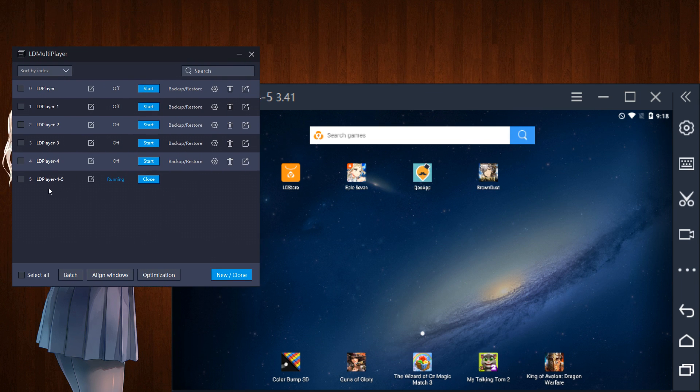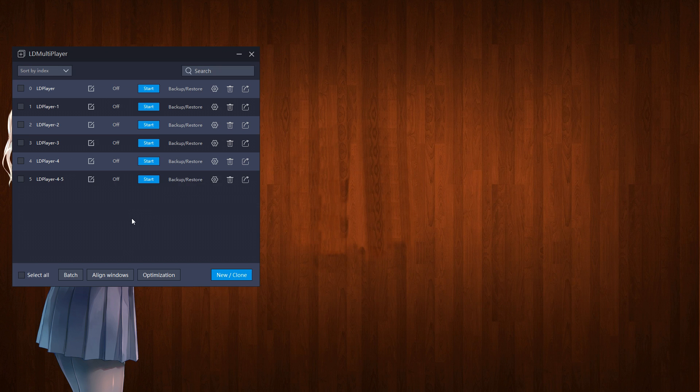As you can see, all you have to do is first close the instance that you are using — hit Close, simple. Then hit New Clone, hit Clone Player. Obviously I have a lot, but you would hit Clone Player and clone whatever player you're using. If you're using this guide you probably only have one, which makes it easier. Just hit Clone and make as many clones as you need.